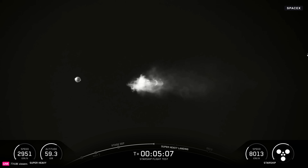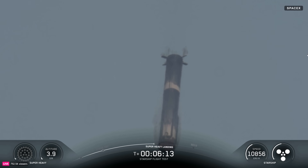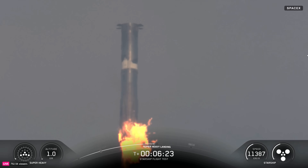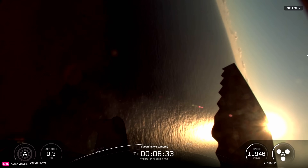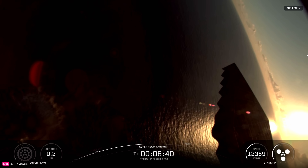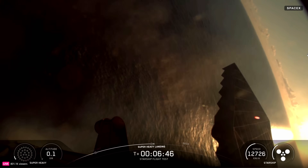Starship is on nominal trajectory. We're just about 20 seconds away from landing burn start, where we'll first ignite the center 13 engines, then bring that down to five to slow down the booster for landing. Finally, that will come down to three and we'll cut all of them off while we're still about 200 meters in the air. Booster landing burn start. Booster landing burn shutdown. We saw a 13 to five to three V3-style demonstration.